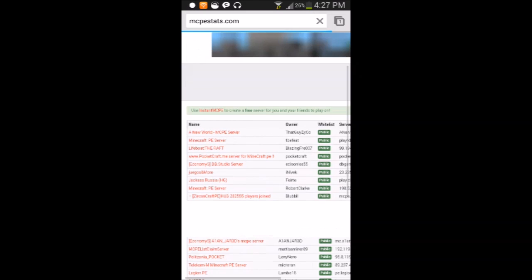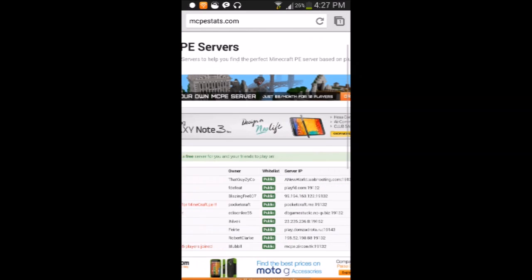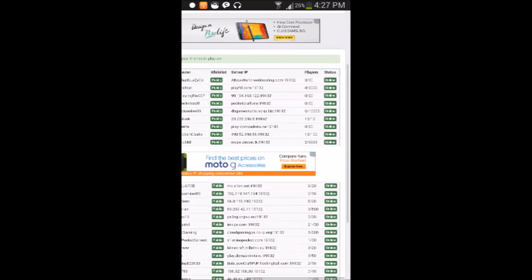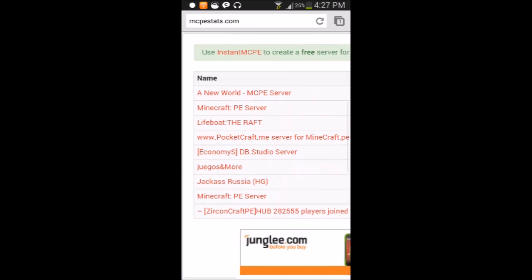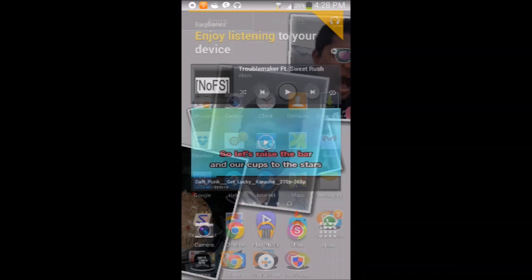Make sure that if a server shows as online here but you can't connect, it may be temporarily offline — it takes time for the status to update. For testing, I'll choose a random server. This one is Minecraft P Server, with server IP playfd.com and port number 19132. Note it down: playfd.com and port 19132.